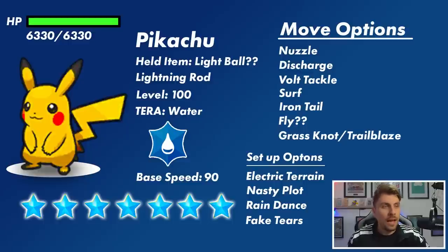As we know with 7 Star Tera Raid events, they are pretty difficult. They will appear in your game and you're going to be able to catch it once. If we take a closer look at Pikachu, we can have a look at what we potentially can expect. We know it will have the Water Tera type, giving it really only a weakness to Grass type Pokemon. The big question mark is whether it's going to have that Lightning Rod ability, which would make it a lot more difficult than if it has the Static ability.